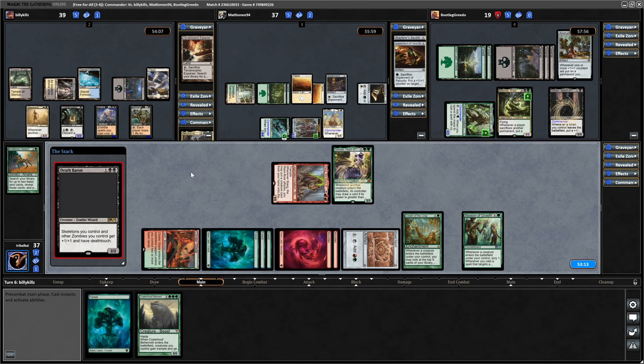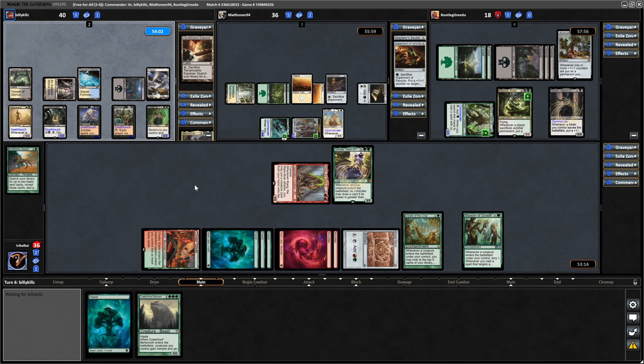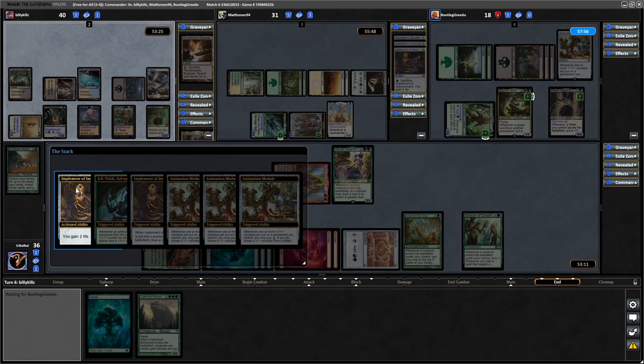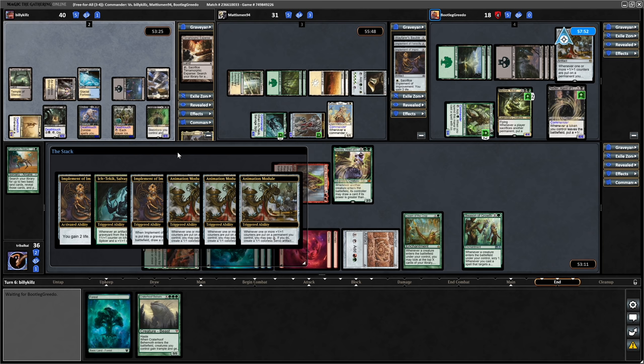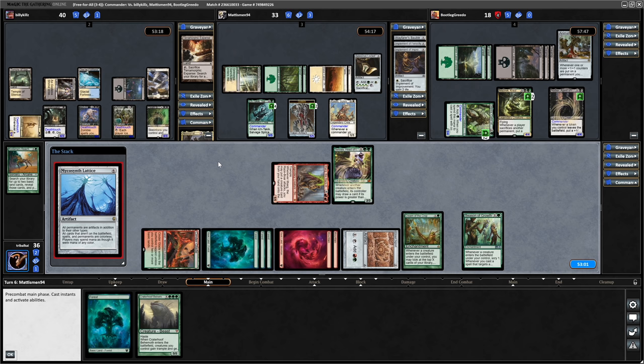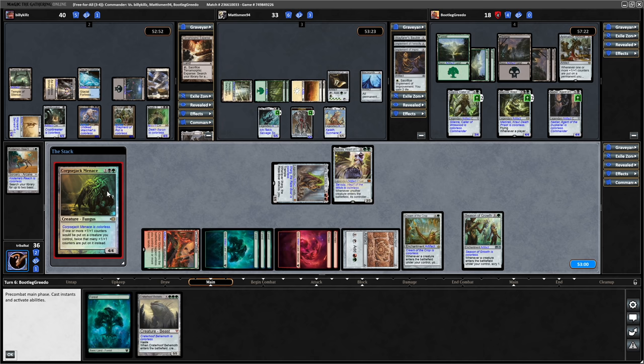Billy Kills drawing into all the good zombies here - getting down a Death Baron, plus one plus one and Deathtouch to his zombies. And the Wayward Servant swung in towards Matismen. Deciding to sacrifice the Implement of Improvement to gain a couple of life. They'll get some plus counters distributed as well as on their Golem. Mana Synth Lattice coming down for the Golem player, which is always worrying. Now Corpse Jack Menace to get even more plus counters on things for the Golgari player.